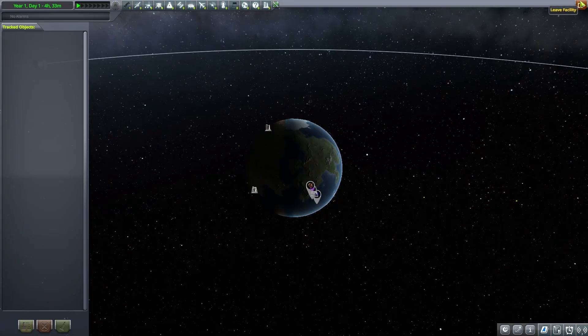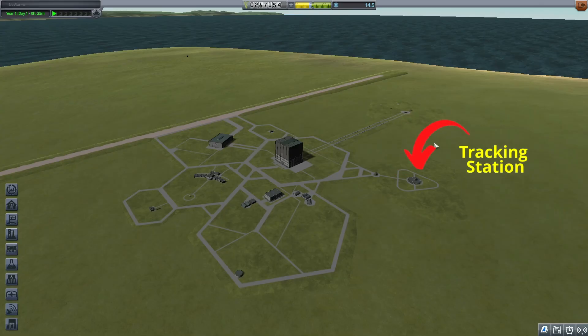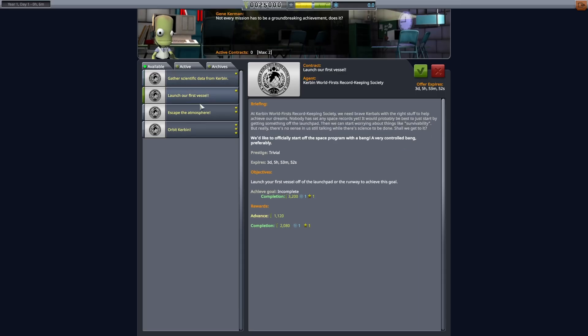You're also going to want to take a look around the environment to make sure you know where everything is. The mission control center, the contract center, the vehicle assembly building, the launch pad, and the research and development center are the most important places to know about and remember.